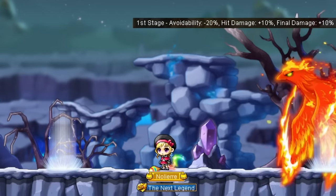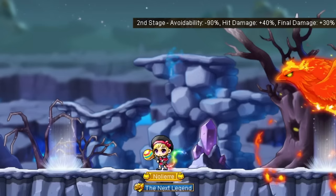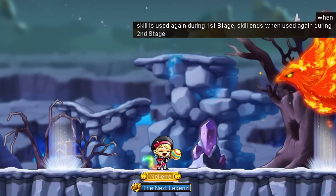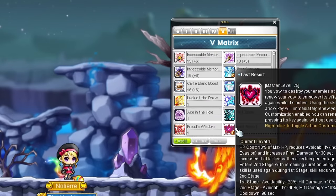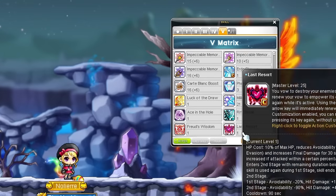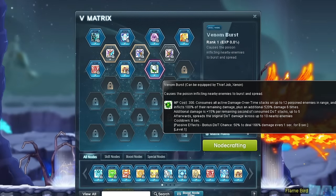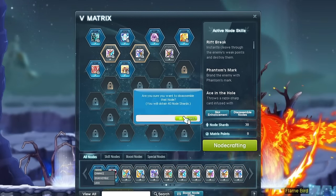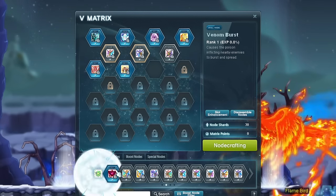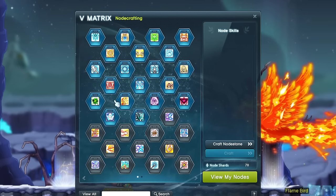For the shared thief skills: Last Resort is a useful burst skill with 3 stages. Stage 1 gives more final damage while reducing avoidability and increasing hit damage taken. Stage 2 halves the remaining cooldown, ups the final damage way more, and reduces avoidability to nearly nothing. Stage 3 cancels the skill entirely. Right-clicking sends it to stage 2 immediately, fitting within most classes' 10 second burst windows. 90 second cooldown, down to 75 at max level. Venom Burst is completely useless - disassemble it in favor of literally anything else.